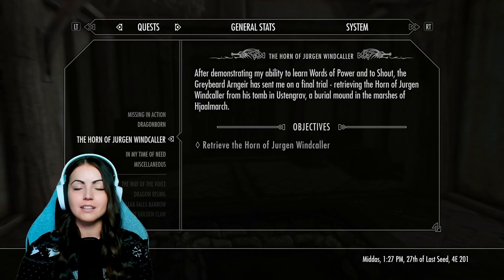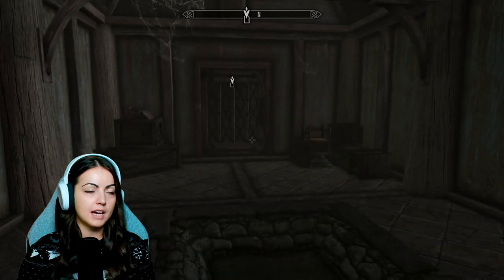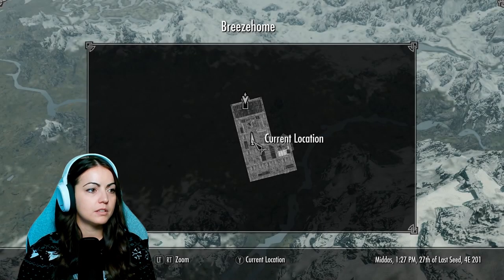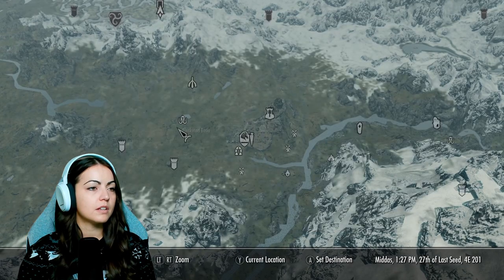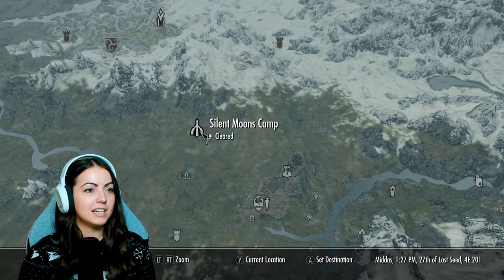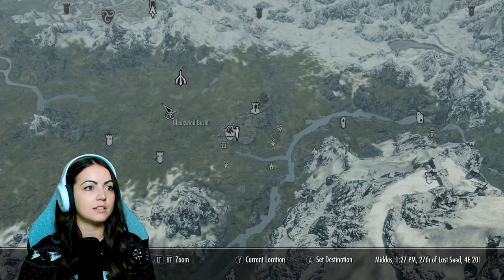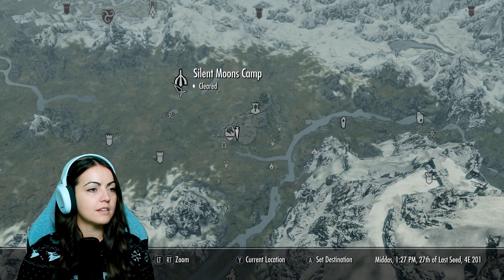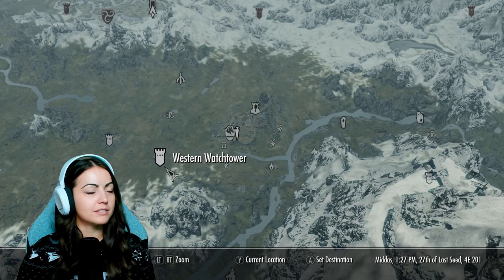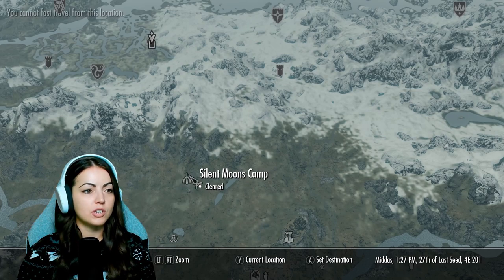I think we're going to just stay on the main quest for the most part — the Horn of Jurgen Windcaller. We're going to keep working on that. We're heading to Ustengrav, however you pronounce it. This map makes it seem like everything's so far away, but it's actually not that far between these two points. Fort Greymoor was interesting last time. I think we'll go ahead and travel here.